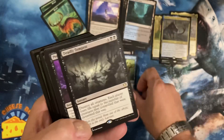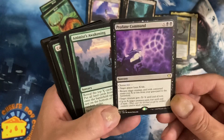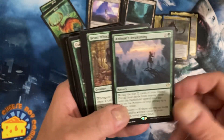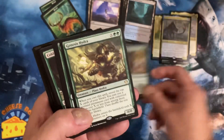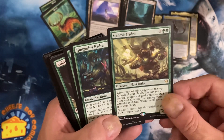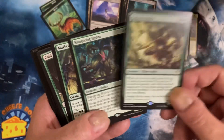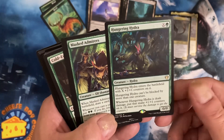Mind Spring, Deadly Tempest, Profane Command - that's been around a while - Animist's Awakening, Beast Whisperer. Oh there's a Genesis Hydra - oh this must be where our hydras are.